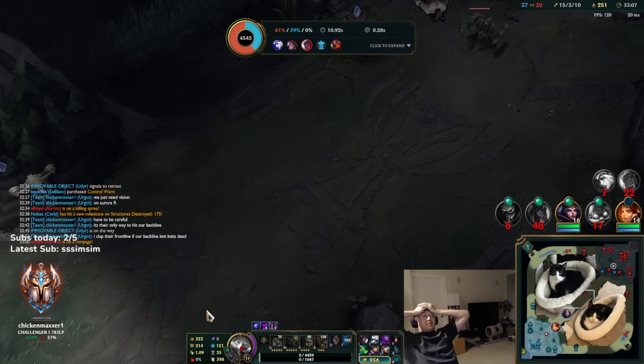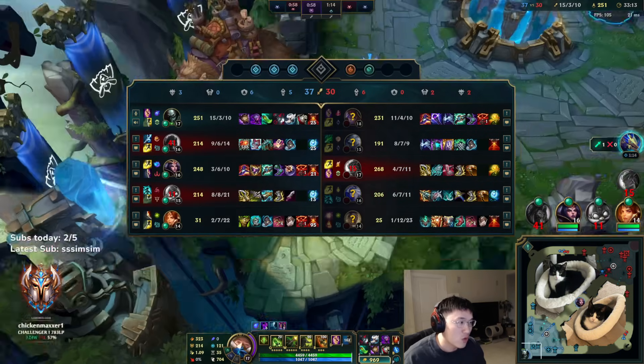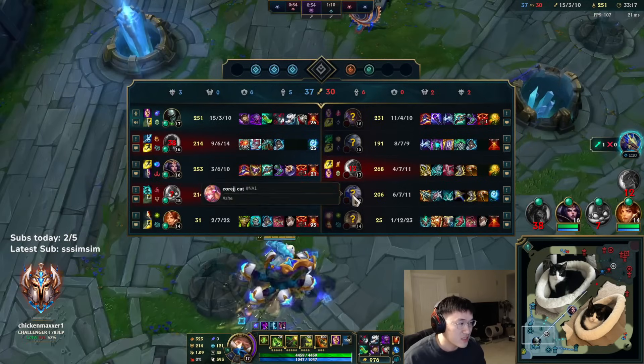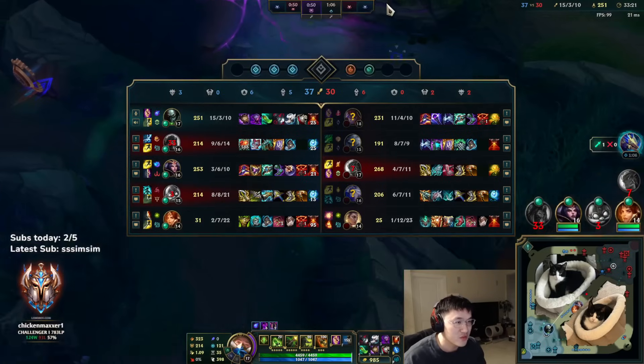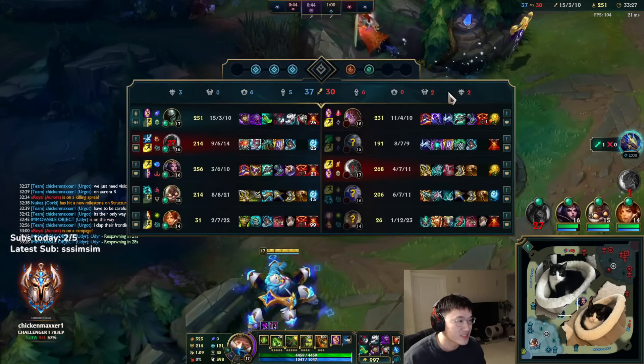This champion is so disgusting. At least no objectives were up so it's fine. Do I just go more MR? What the fuck — I feel like these guys don't do damage, it's just Aurora. I just go Fawn here or something. There's no way I lose this man — I'm 15 and 3, bro. Champion is actually so OP.